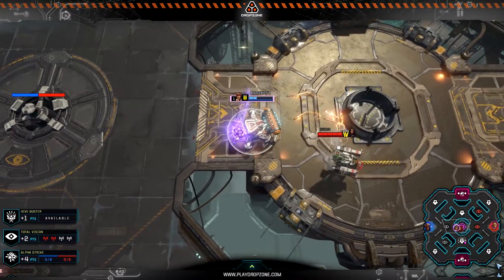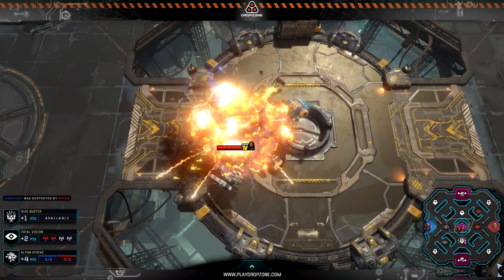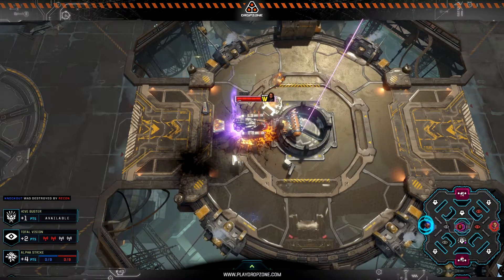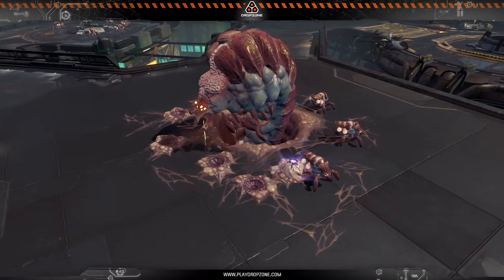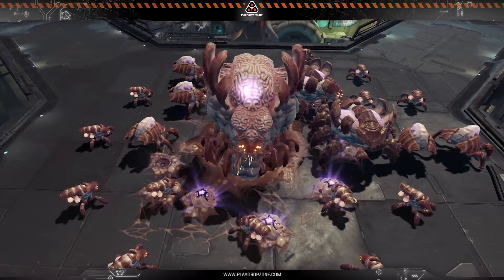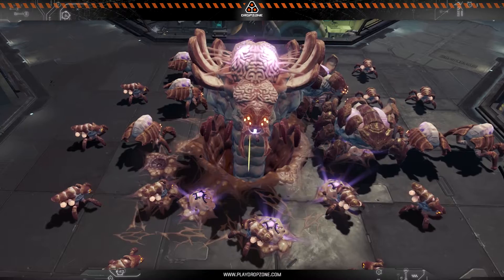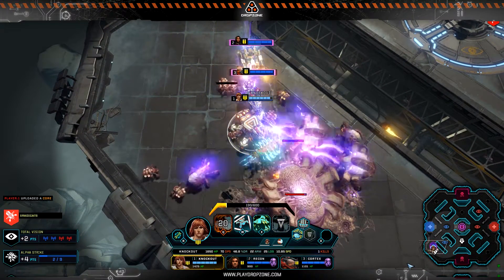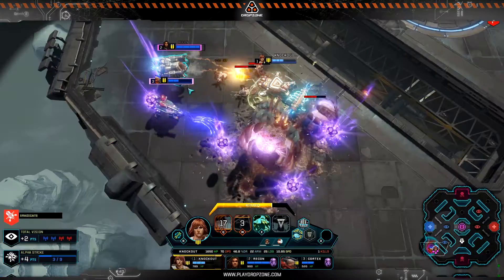If a rig is destroyed while holding a core, the core is dropped and anyone can pick it up. You can also manually drop cores by pressing the D key. Defeated Hives will respawn over time, spawning tougher and more numerous units. The strongest of these are the Alphas, which can stand up to even a squad of rigs. But as Hives grow more powerful, they also drop more cores — the most powerful Hives will spawn two massive Alphas, but drop three cores as a reward.